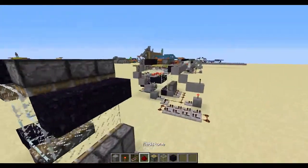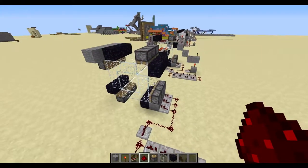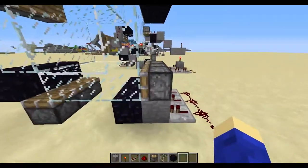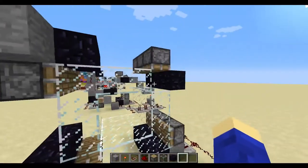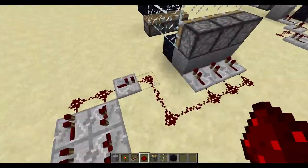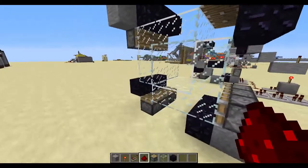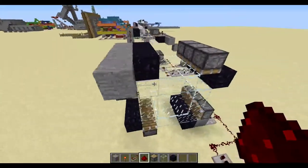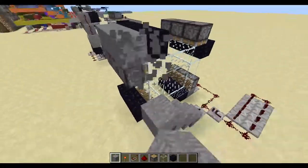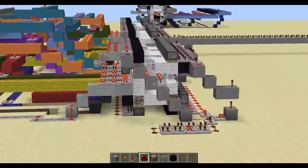We want to run a line — you can see over here we have one line going up to the top. You also need to take into account that some sides, depending on how you want this to work, need to be completely in sync. This piston right here needs to be in sync with this piston here, meaning they need to push at the same time. This has a two-tick total delay, so from here it will only take two ticks to push these pistons, meaning you're going to want to use one repeater in between.